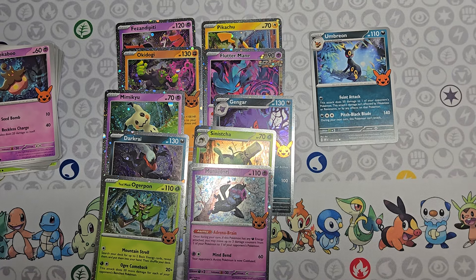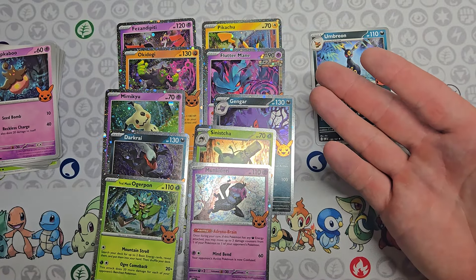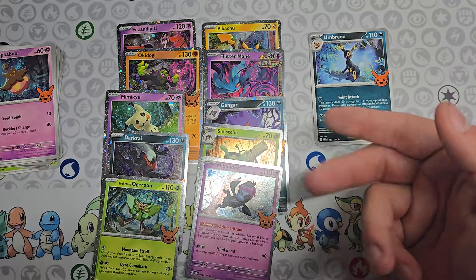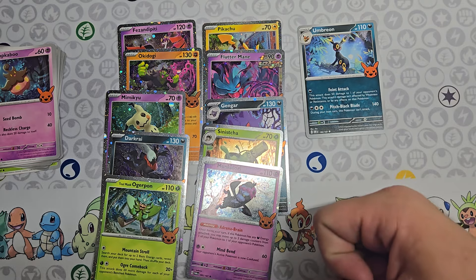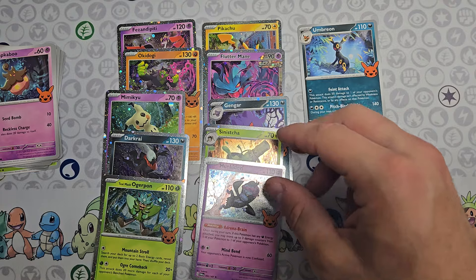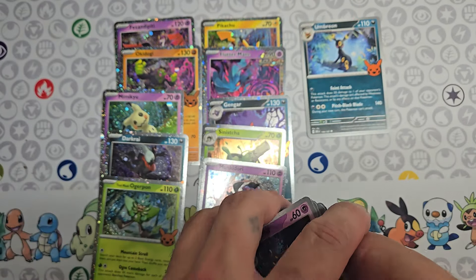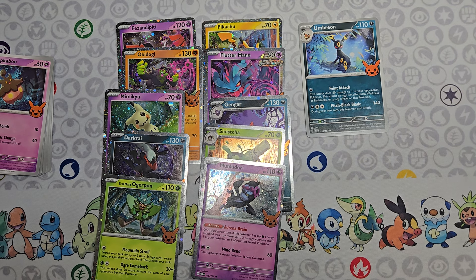We got 10 different cards in this opening. I don't quite understand yet but in every single pack we're getting a different Auto. We did get Umbreon — the goal is still to get the Umbreon Auto. See in the next video if we get more different ones or if those are all the ones available. Comment down below and I'll see you on the next one — ciao!